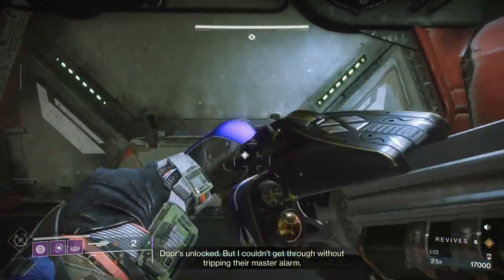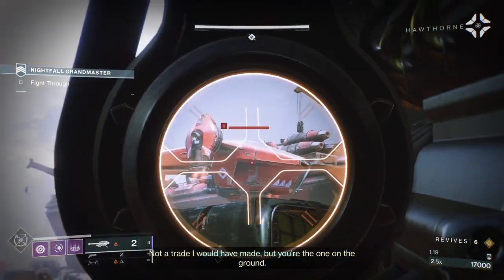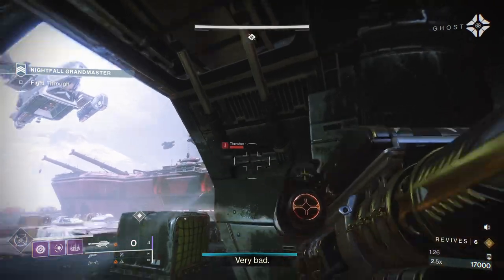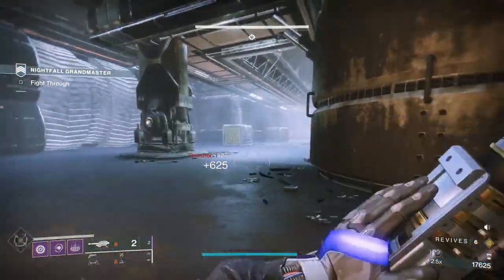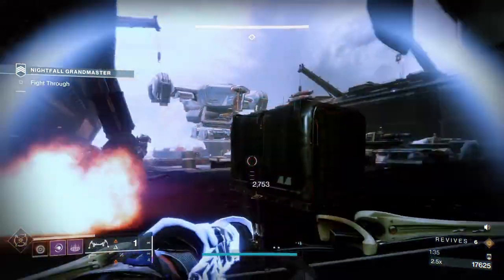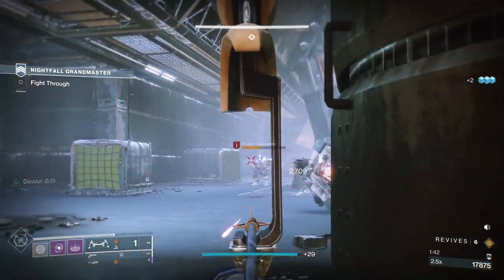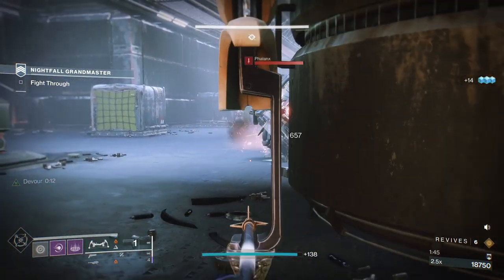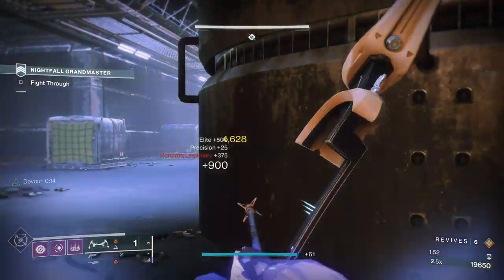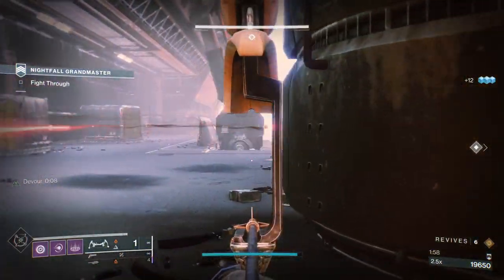When you go out here you're going to have a whole hodgepodge of enemies - Scions, Cabal, Phalanx, yellow bar Legionaries, and a Thresher. Take the Thresher out first because they will be firing solar rockets at you. Once the Thresher's gone there will be three or four ads that push you, including a Phalanx. I'll use Tyranny of Heaven - the Last Wish bow - which has Explosive Payload, and fire at the legs of the Phalanx because he's got his shield up.